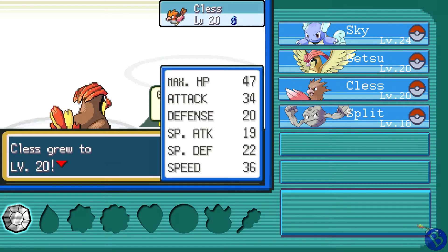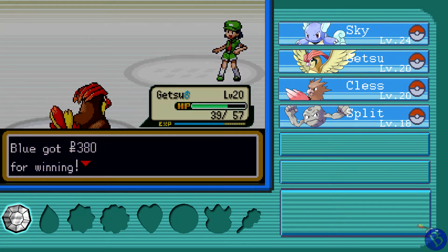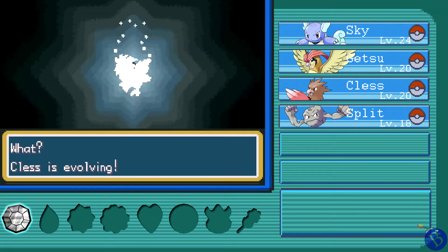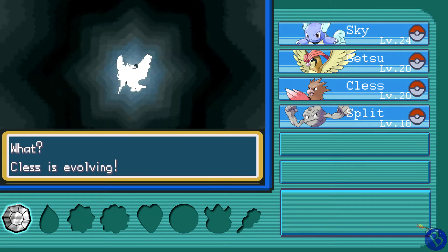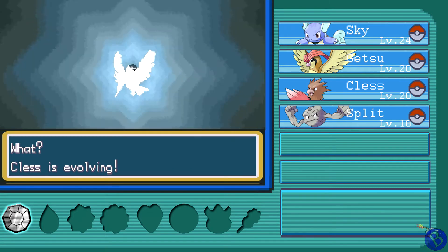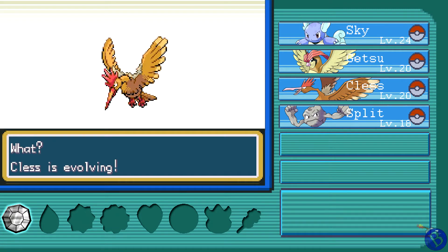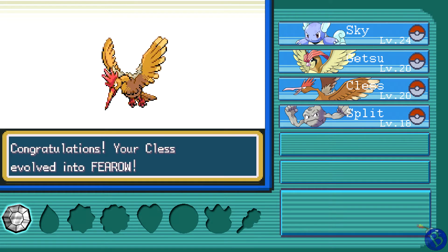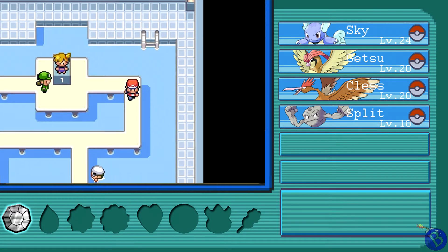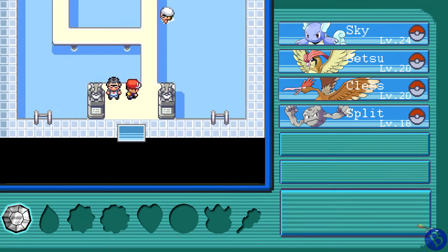Level 20 for Clest! I'd use Geodude because she needs levels, but Clest is evolving — hell yeah! Watch as this majestic, kind of cute bird thing turns into a big terrifying Fearow. It's such a shame because Spearow is so much cuter than Fearow. I think this is the first time I've ever had a Fearow in my party — I normally don't catch Spearow, but this is a Nuzlocke run so you gotta make do with what you get.